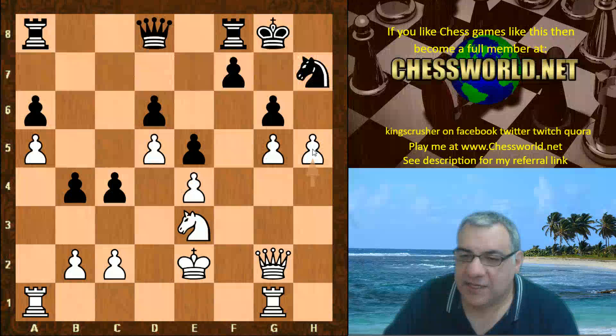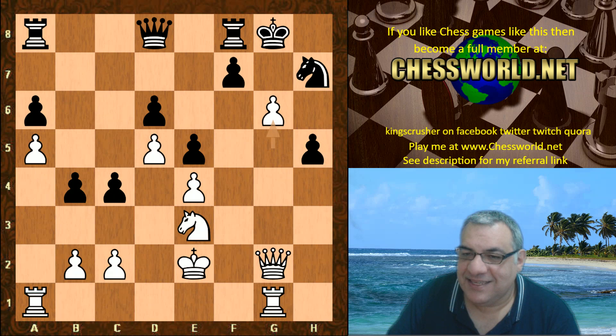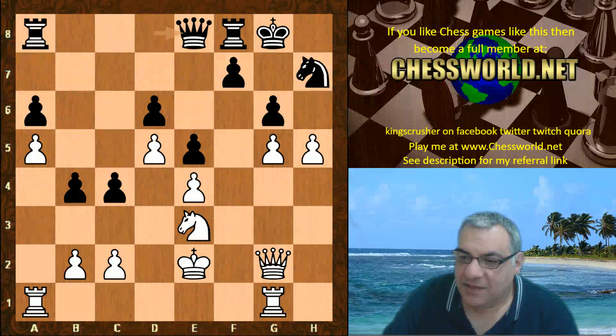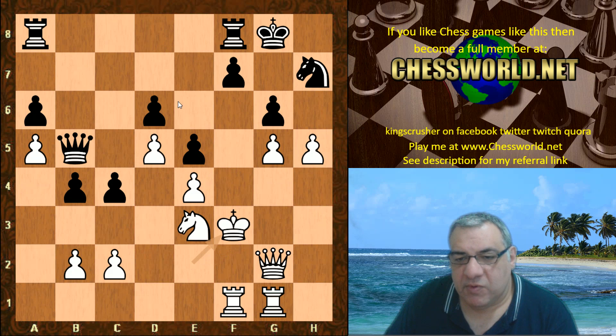g6, Knight goes back, b5, now a5 — ready to close the queenside. c4, King e2, b4, h5 — trying to open the kingside. Queen e8 — clearly g-takes is asking for trouble with g6, this is just not on. So Queen e8, Rook a to f1, Queen to b5.